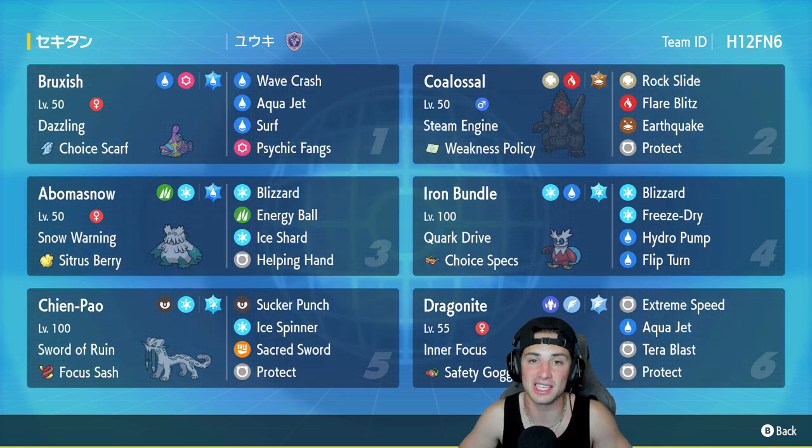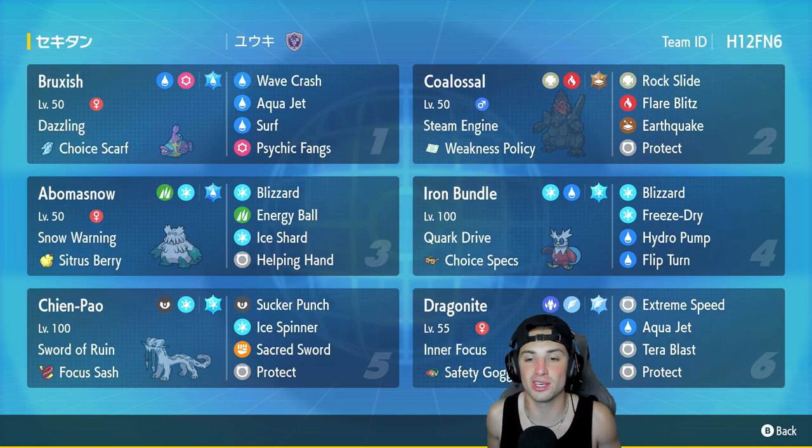Bruxish pairs up perfectly with Coalossal, especially for Series 3, because it has the Dazzling ability, which prevents it from getting hit by first-turn priority moves. So with Pokemon like Chien-Pao and Dragonite all over the meta, Bruxish can still get after it. It has Choice Scarf as its item, with Wave Crash, Aqua Jet, Surf, and Psychic Fangs.